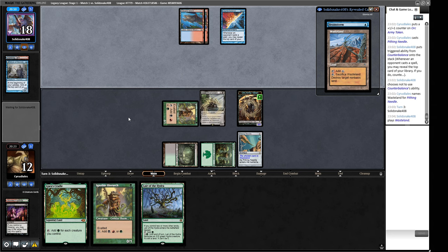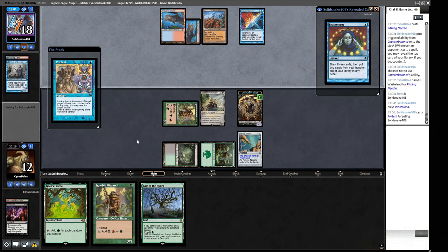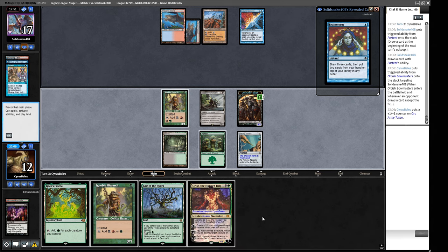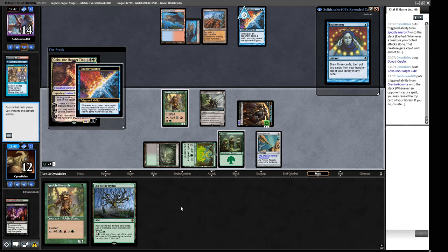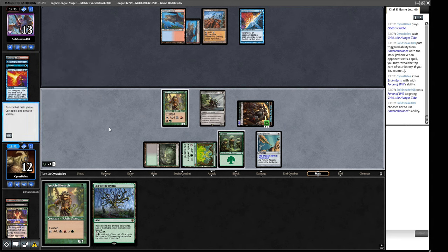There's the Wasteland we knew about from the top. Our opponent casts a Portent targeting themselves — basically doing a slow Ponder. This gives us a ping in our turn with Bowmasters. Our Orc Army grows and attacks for three because of Exalted. We can try and slam a Grist — they don't really have many three-drops and they haven't been countering our stuff. If we want to play around counter magic we need to play the Cradle out to play around a soft counter like Daze. Let's try the Grist — there are only three-drops in that deck.